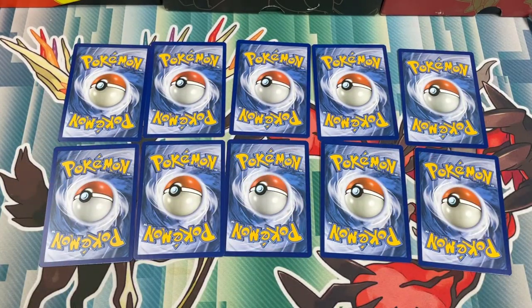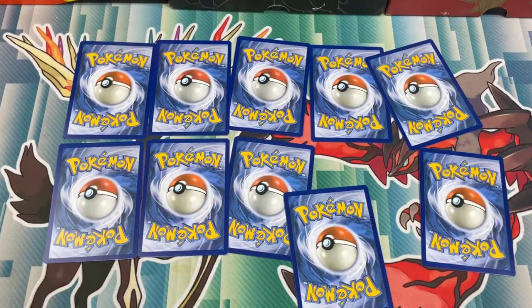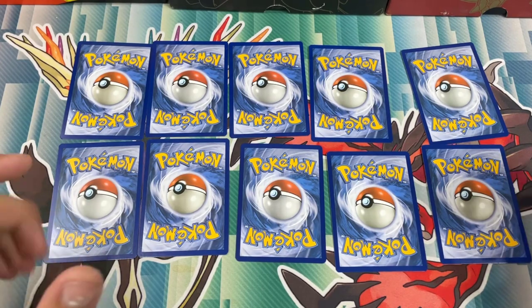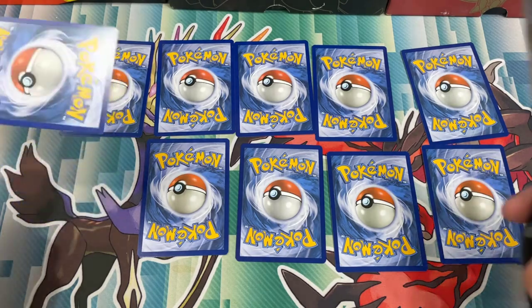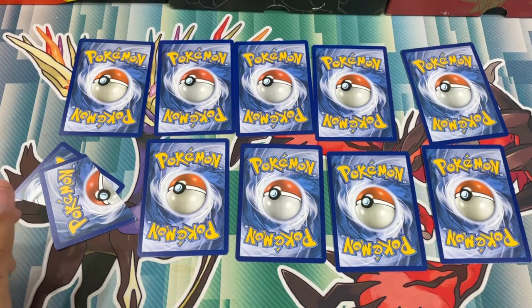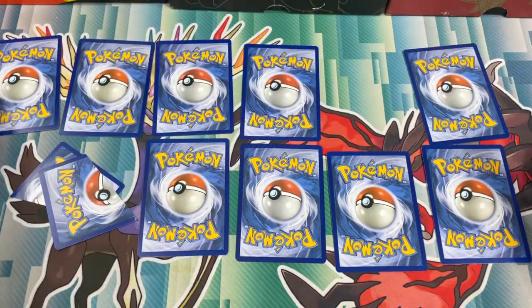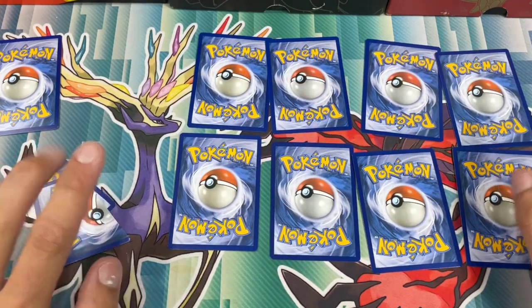We're going to be saving five cards and cutting in half five cards. This is going to be quite scary — I don't really know what to expect. So we're going to rip one first. I don't want to touch the front because that'll kind of ruin it. Let's cut that one in half. We're going to save this one, put that one to the side, and move those ones over. That's our rip pile and that's our save pile.